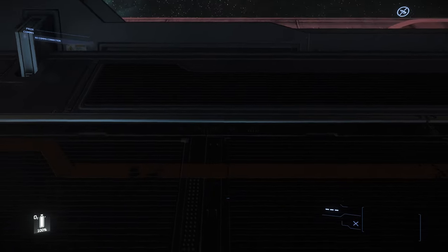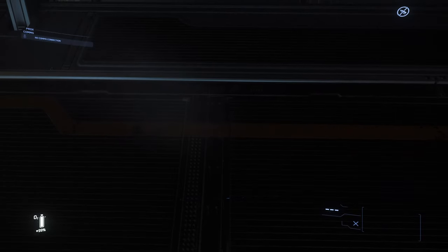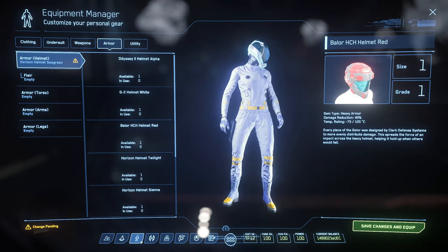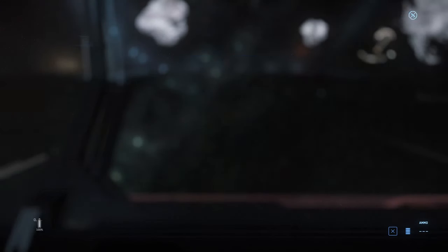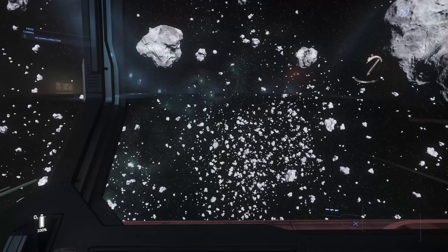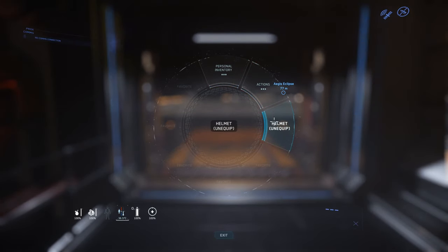The first tip is about a bug I encounter pretty frequently — sometimes I won't be able to turn on the flashlight on most helmets. To fix this, switch to another helmet where the flashlight is working, turn it on, then switch back to the broken helmet and it should work again. If you don't have another helmet with a flashlight, you can buy one cheaply at almost every armor store.